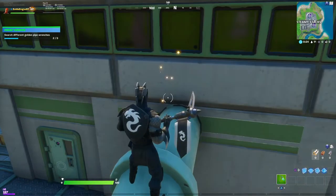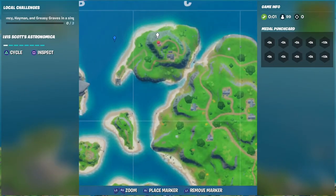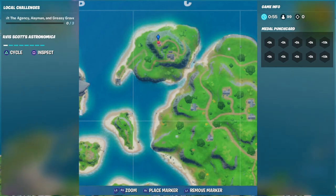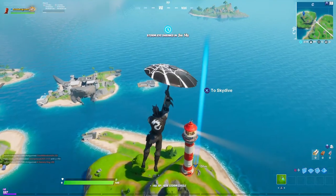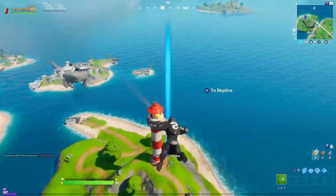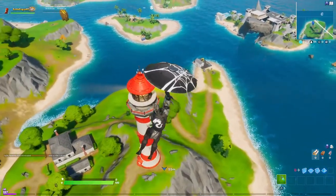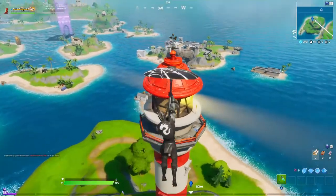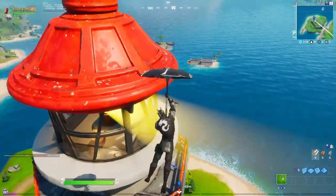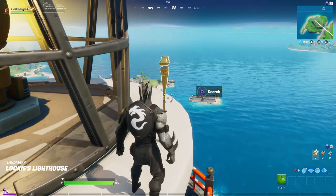Now we are going to the lighthouse. The wrench is going to be on top of the lighthouse, so make sure you are high enough to get it. You can see a close look on the map, and now we are coming down to our third location. When you're coming down it's actually really clear — you can see it right there. Just make sure you land and don't fall off, and there you have it — this is our number three golden pipe wrench.